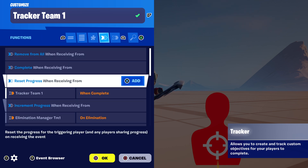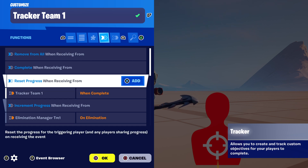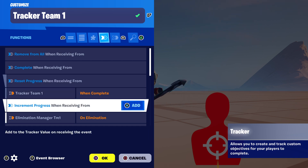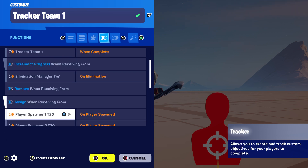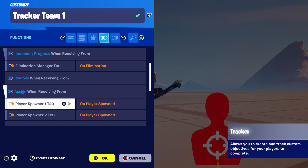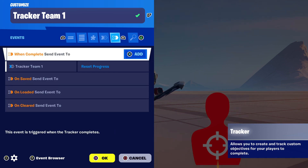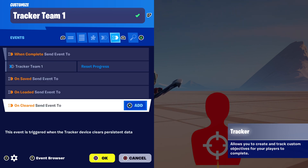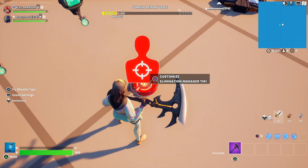For functions, we're going to Reset Progress when receiving from Tracker Team One on Complete — and again, as stated before, this is optional. What's important: we're going to Increment Progress when receiving from Elimination Manager Team One on Elimination. You can choose whatever event you want to assign the trackers and I'm assigning them when the player spawns in on the player spawner. For Events, when Complete we're going to send an event to Tracker Team One to reset the progress — and again, that's an optional setting.